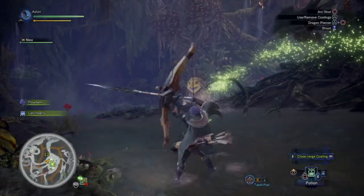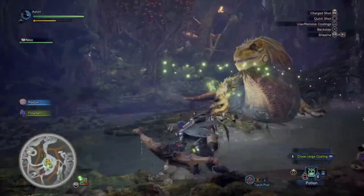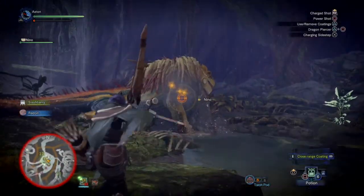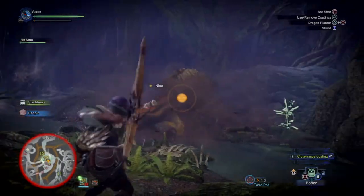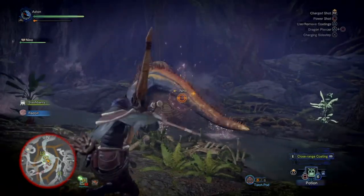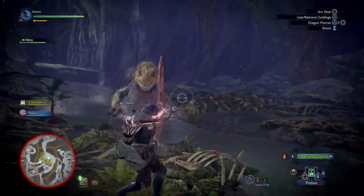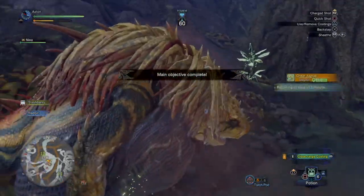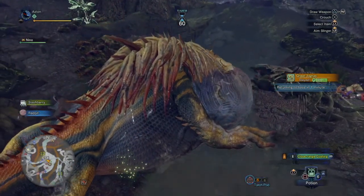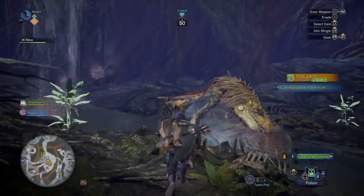Now it looks like we're here for the final showdown. He rushes me — got all charged up. Time to hit him while he has his back to me. Just keep going, keep going. And there it is — we took down the Great Jagras! We can go in and loot him now, so stick around and let's see what we got.